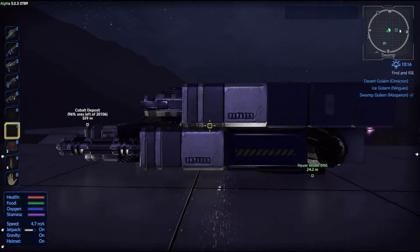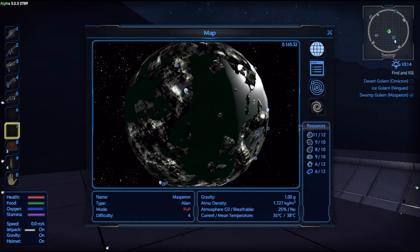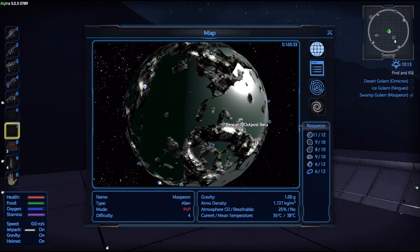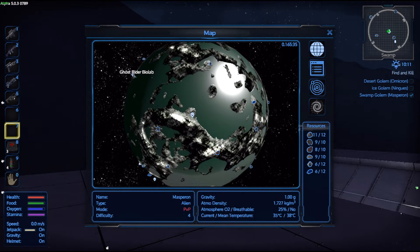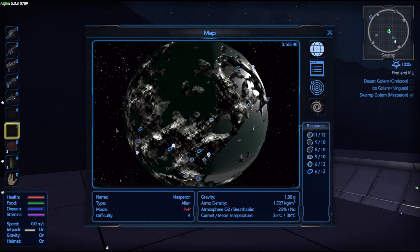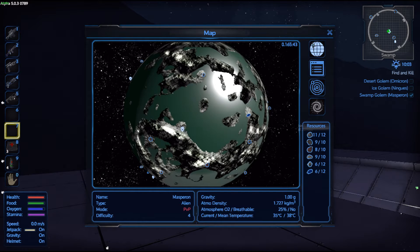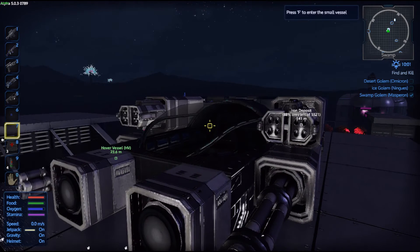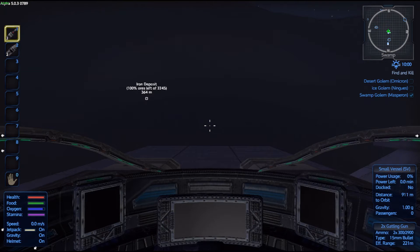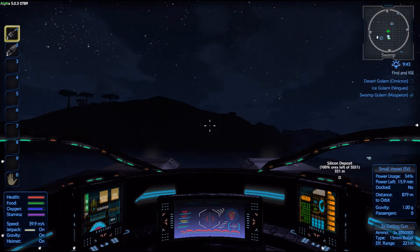So what we're going to do — when I was out scouting with the hopper, I came across, directly on the other side of the planet, this place: Research Outpost Beta. It doesn't say it's a Ghostwriter, so I'm going to assume it's a neutral base. I also came across TSP Masperon, which is a trading outpost, but it's between the fortress and the weapons bunker, so I'm not going to hit that. This episode is going to be all about going to the Research Outpost.